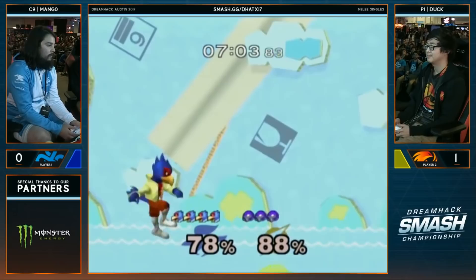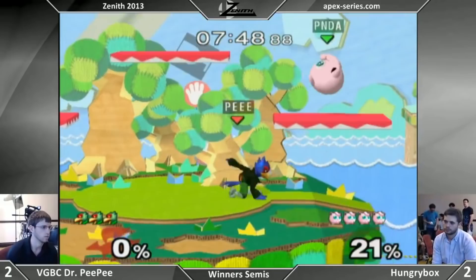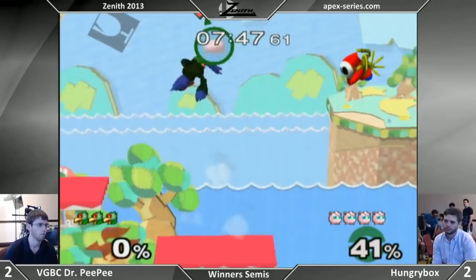So, to help out my fellow Falco mains, this video will cover several ways Falco can secure kills across the entire cast, with a particular focus on pesky matchups like Ice Climbers, Peach, or Jigglypuff. I've attached a link to a spreadsheet with specific percents for certain kill options, so I recommend checking that out when you finish the video.